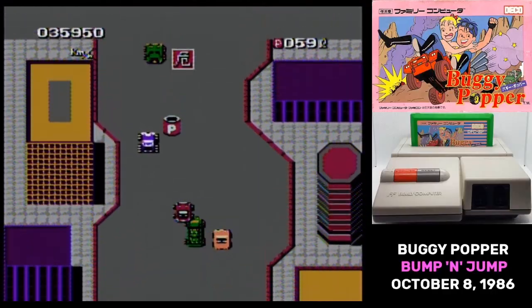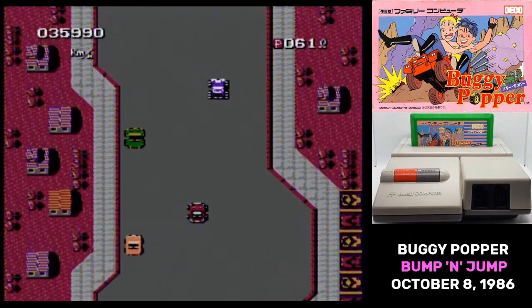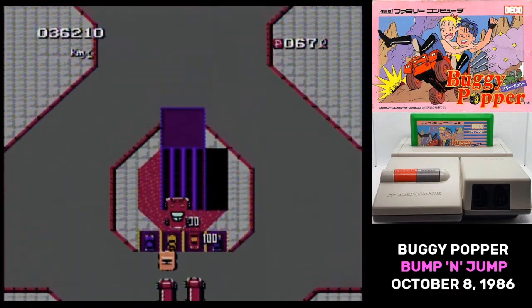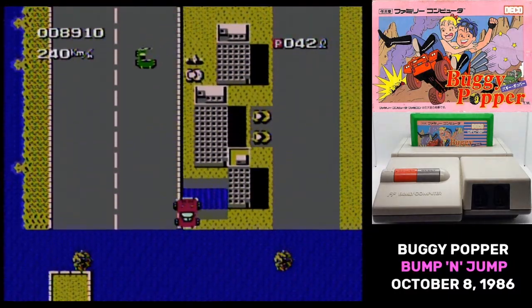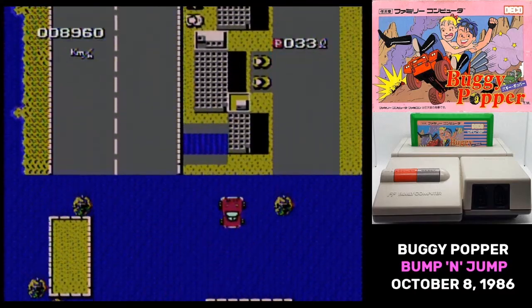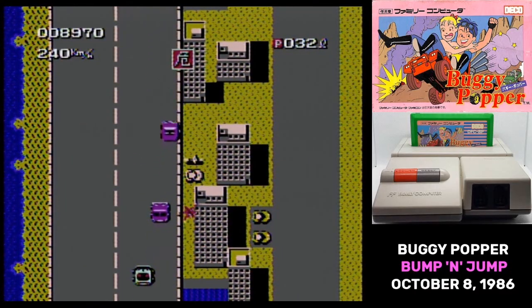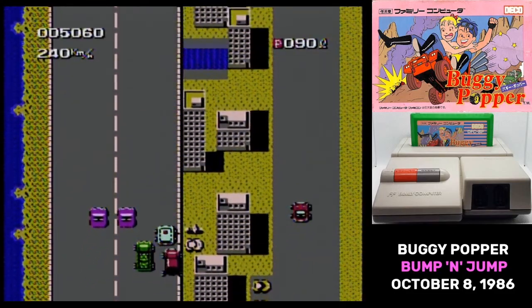You'll see this symbol flash at the top of the screen, and that tells you that there's a break in the road coming up that you'll need to jump over. One odd quirk in Buggy Popper is that the roads are more like suggestions — they're where the cars will spawn, but you can drive on almost any flat surface, so on some stages it's possible to jump out of bounds and drive for a while safely away from the other vehicles.